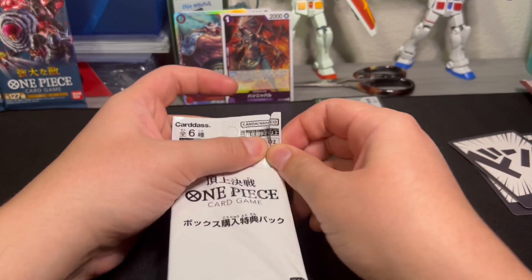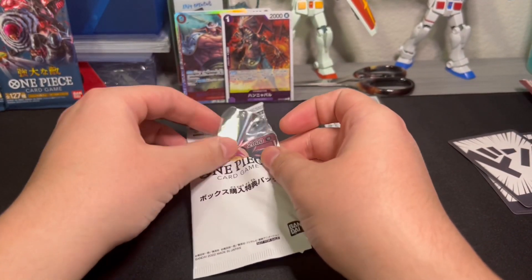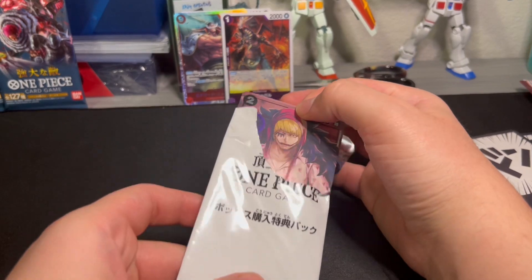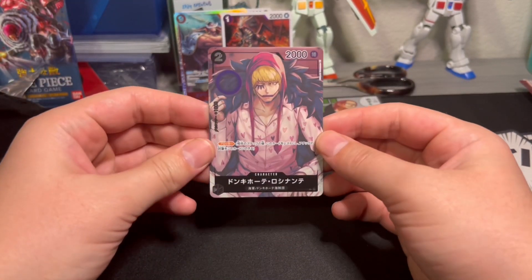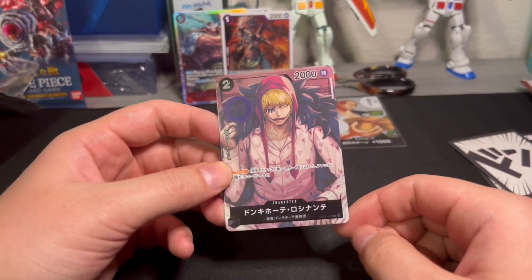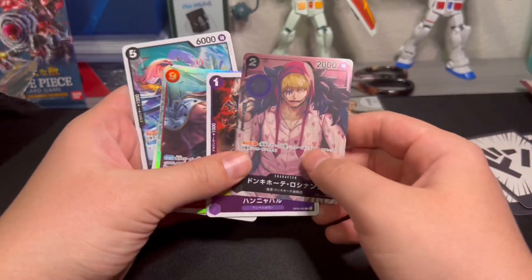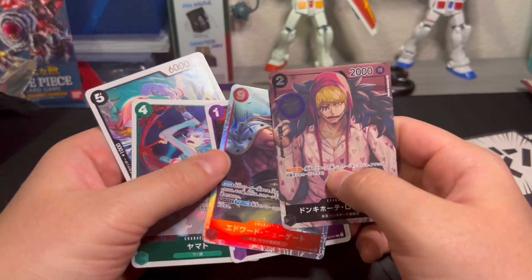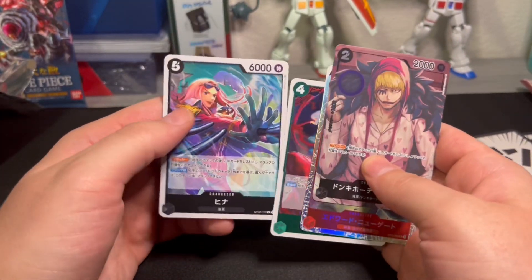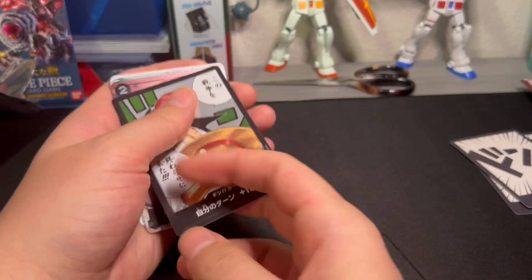Final pack for OP02 — we were able to secure the promo pack from the booster box, so let's see what we get. These guys usually have really cool art. Ooh, already that looks pretty sick. And there's a blocker — a black blocker, two-Dawn, 2000 power with a 1K counter. Very nice art. And a Whitebeard, looks like a super rare — very nice.